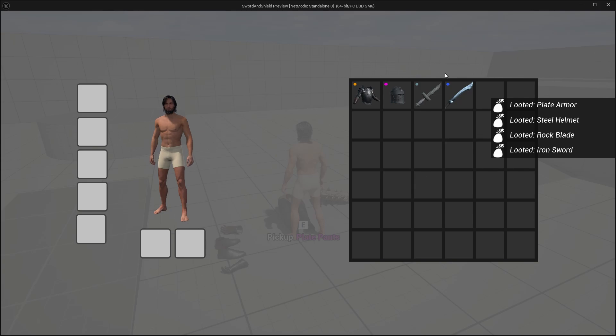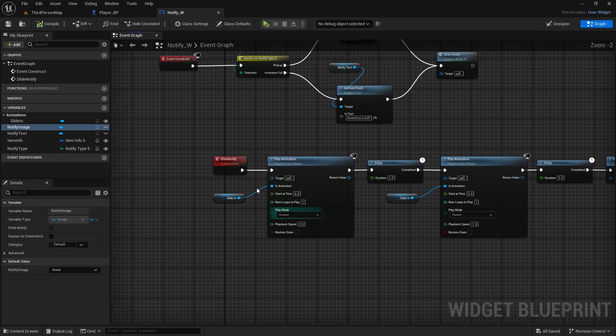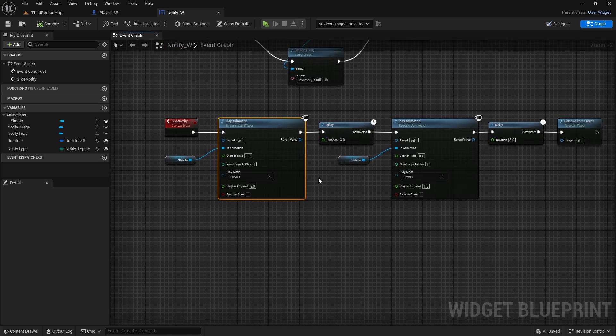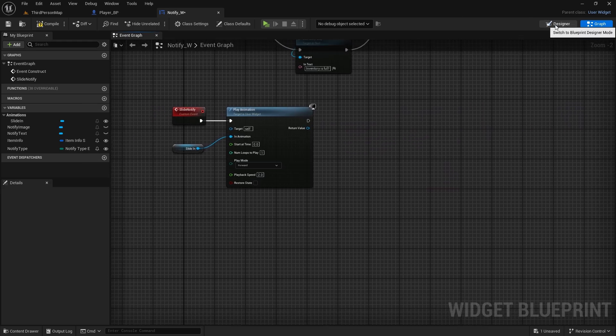You might also have noticed that if you create a widget and then open the inventory, it never goes away. That is because we set time dilation in the inventory to basically nothing, so the time doesn't move and our delay to hide the notify doesn't actually work. At the moment you can't set custom time dilation for widgets in Unreal, so we need to do it a different way. Since the animations are still working while the delay is on, we can just extend our animation to do all this. So remove everything after the first animation and go to the designer.